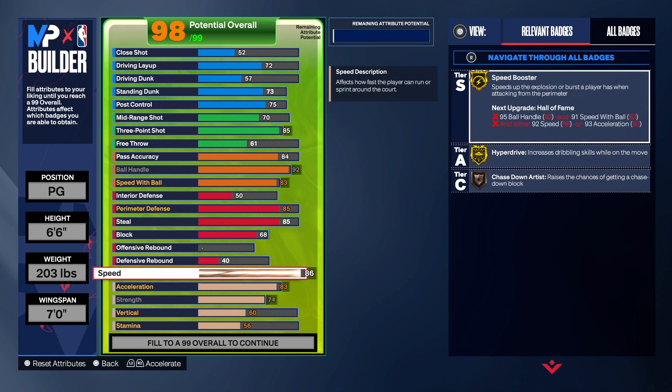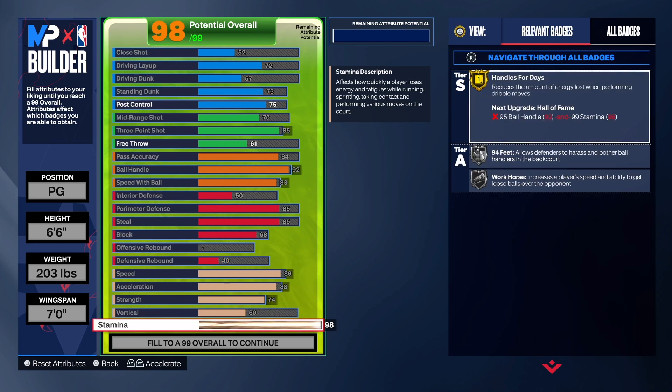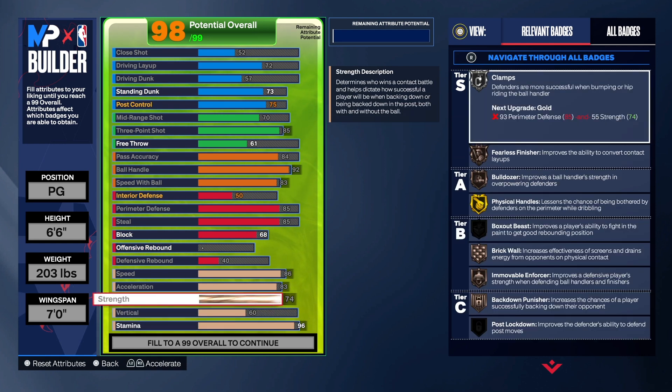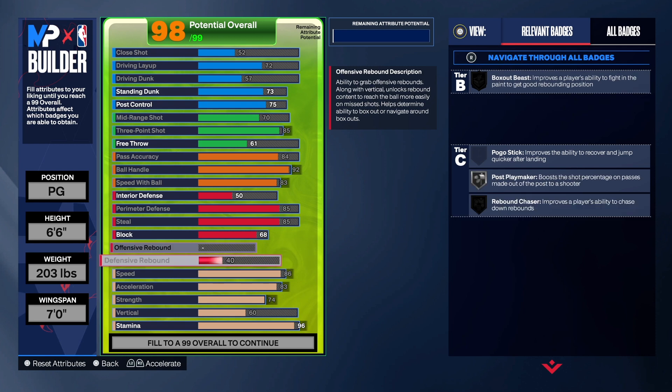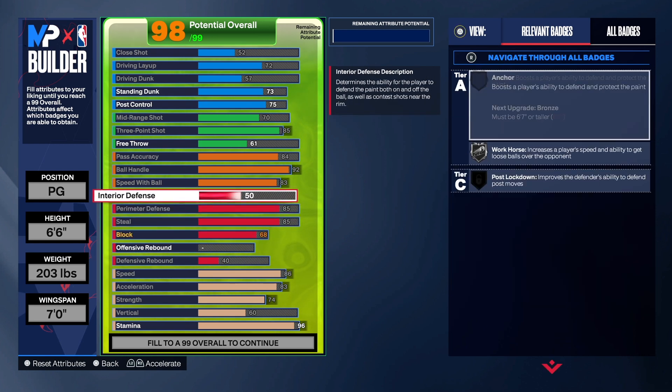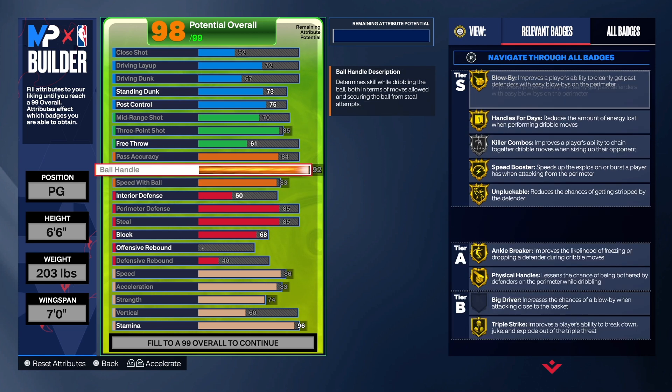To recap the physicals: speed is an 86, acceleration is 83, strength is 74, vertical is 60 — and we're supposed to have a 96 on the stamina.